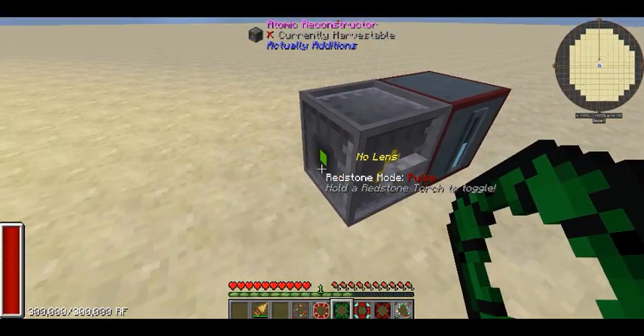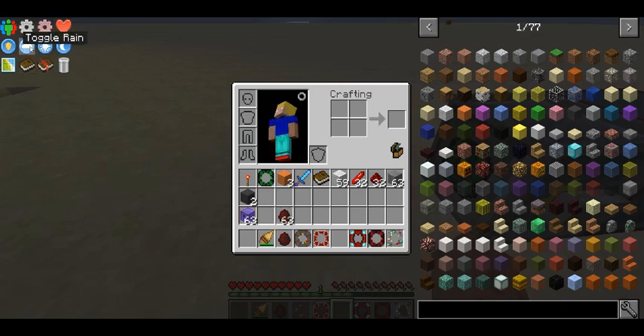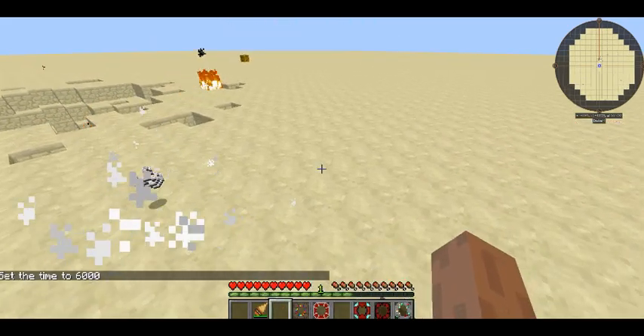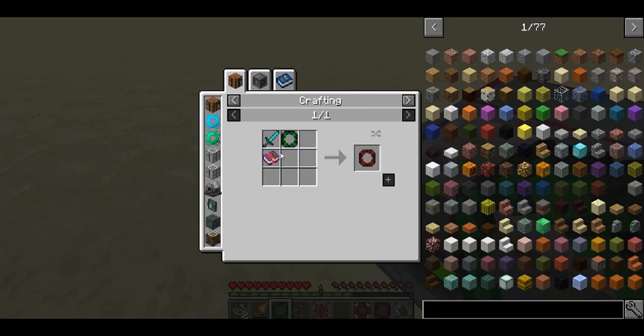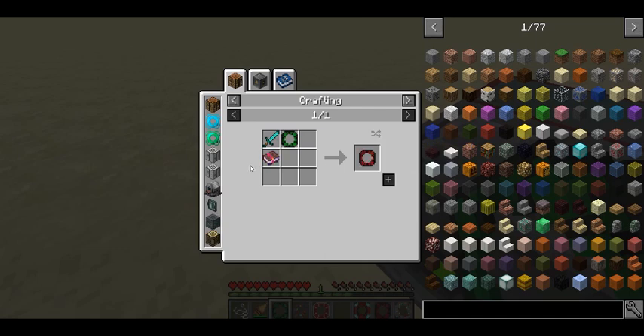The next one is the lens of certain death. If you get some mobs to sacrifice, you can fire it and kill mobs and players. Something to note: it can be crafted into a lens of the killer. What this does is — since certain mods only drop things if players kill them — it will act as if a player killed the mob. So certain drops like XP and stuff that only drop on player kills, you can get those if you upgrade it using a Sharpness 5 book, a diamond sword, and the lens of certain death.